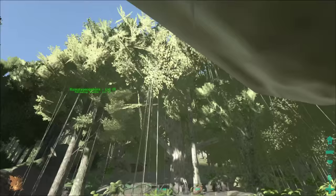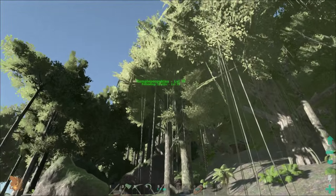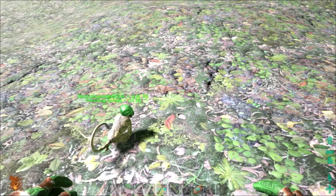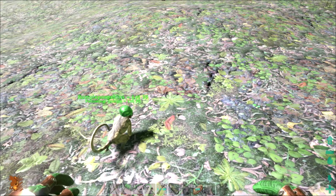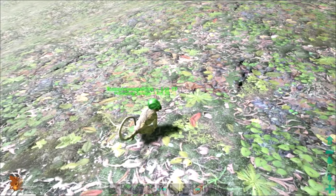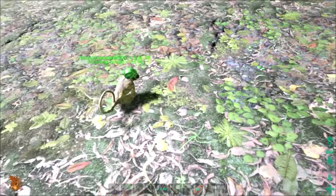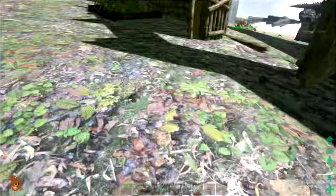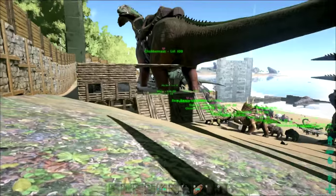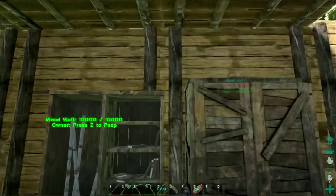I do have a couple things to show you before the episode is over. I really wish I could get my monkey down from there. Apparently, Rumpelpoopskins was just teleported from there to here when I logged out and logged back in. There seems to be some sort of visual glitch with them — it's not the first time they've disappeared or done some weird stuff. Until they fix that, I'm really scared to let her out of my sight, so I'm going to put her back on my bookshelf.